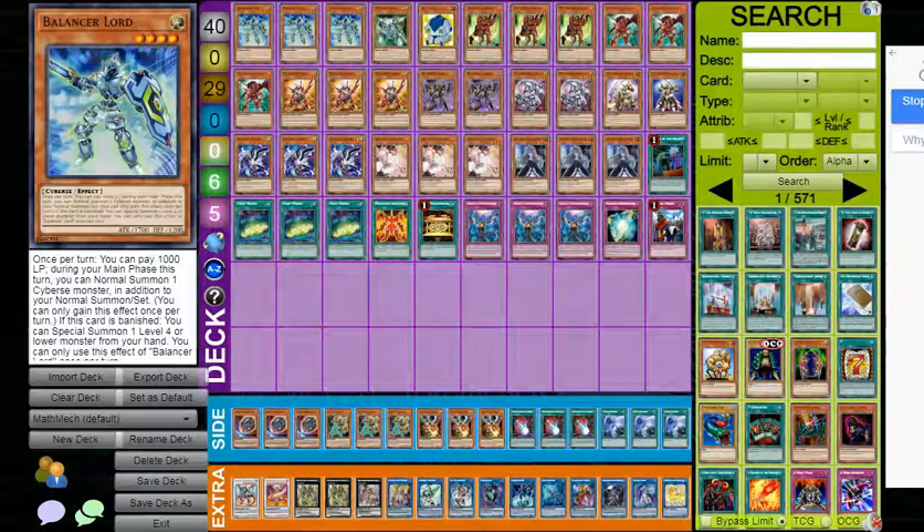Hey guys, welcome back to another video. Today we've got Math Mechs — a very fun deck and a pretty nice Rogue option. You can put up disruptions extremely consistently. Its only real problem is just guaranteed recovery plays, but even that can be solved with good enough hands with decent extenders. This deck doesn't inherently have any one-card combos now that Link Cross is banned, but it does have some very good two-card combos which I'll show at the end of the video.